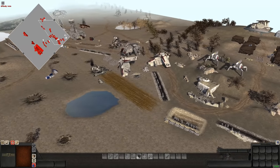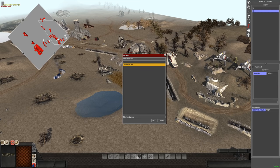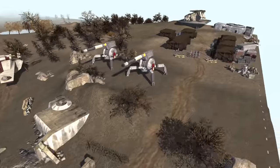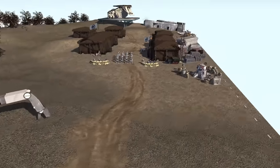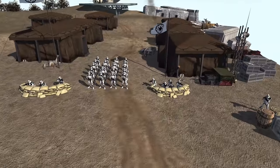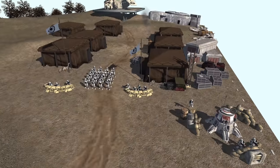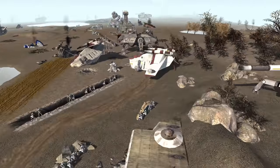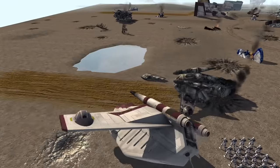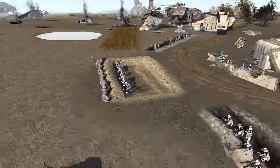So there's this Republic base on Mimbon, and it has all the bells and whistles — it has AV cannons, small anti-tank turrets, trenches, barracks for the clone troopers, AT-TE tanks, LAATs, and just this row of mortars over here. Who needs this many mortars?